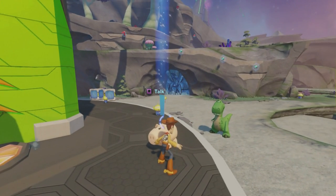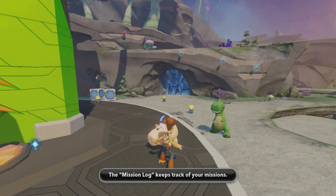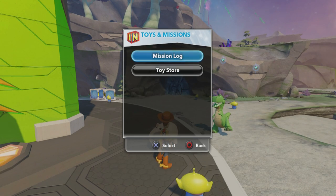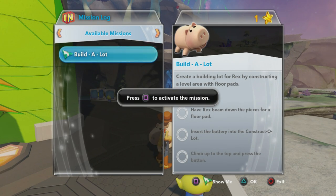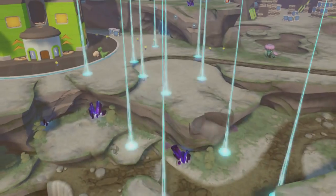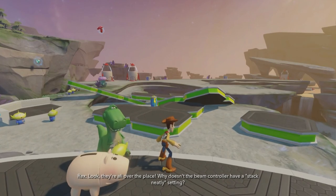Over here, my friend. We need those floor pad supplies before we can build the city. Have Rex beam them down to you. If you want, you can have more than one mission open at a time. The mission log will help you keep track of them. Let's open it up. From here, you can get to both the mission log and the toy store. Open the mission log — this shows all the missions you've accepted and lets you activate a particular mission. Look, they're all over the place! Why doesn't the beam controller have a 'stack neatly' setting?